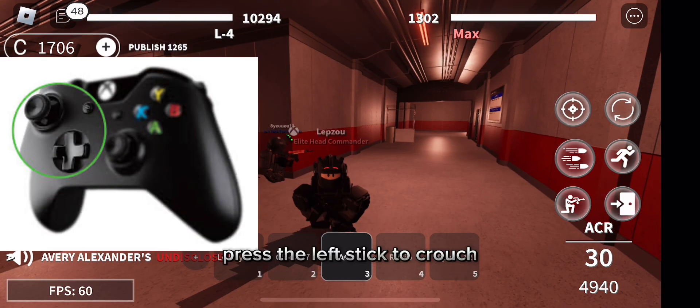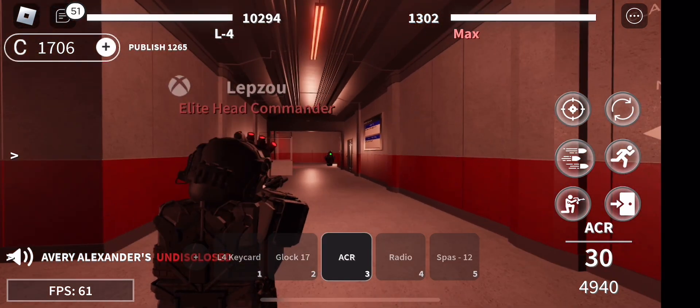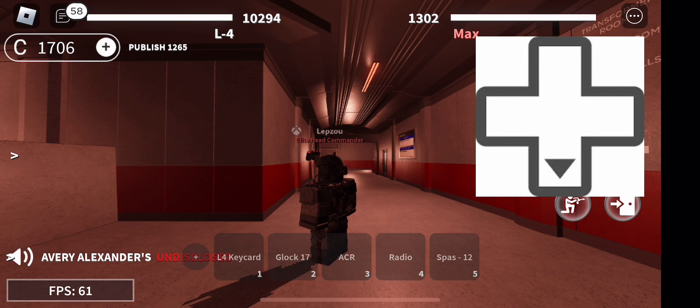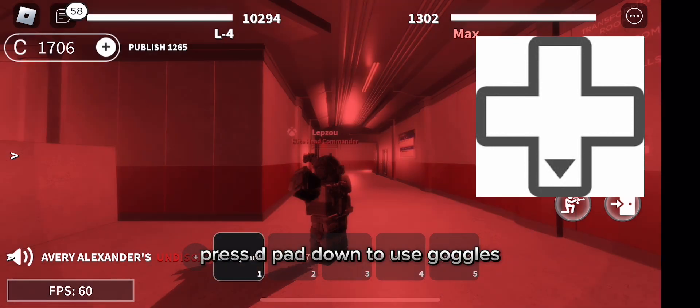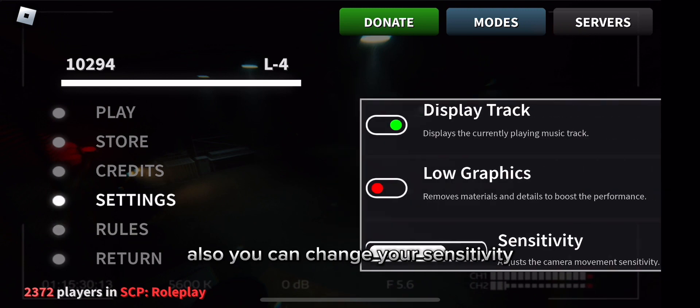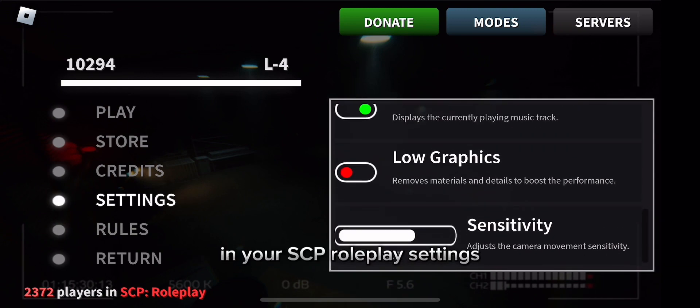Press the left stick to crouch. Press D-pad up to switch shoulder. Press D-pad down to use goggles. Also, you can change your sensitivity in your SCP roleplay settings.